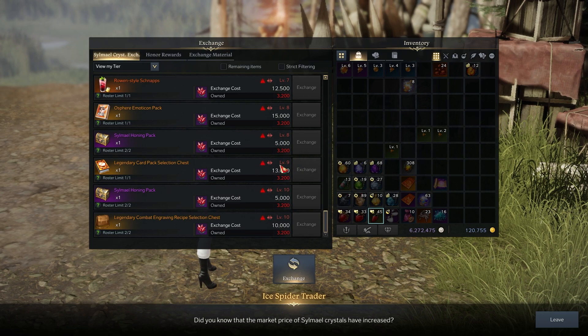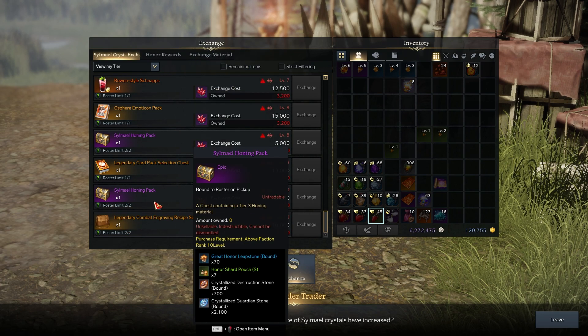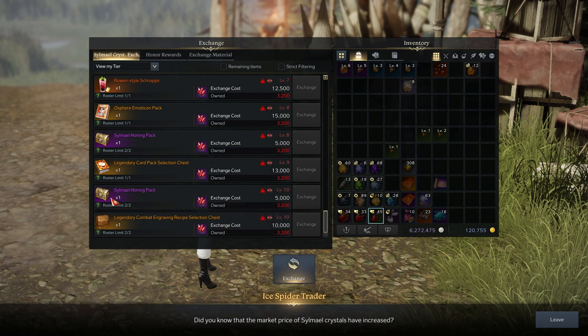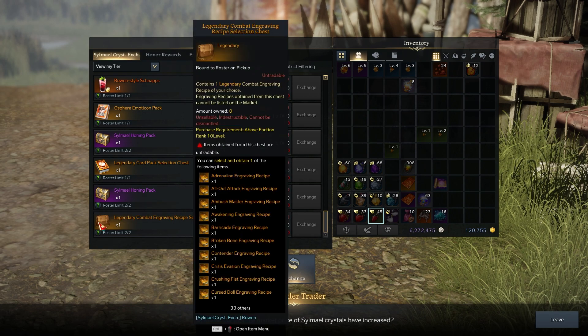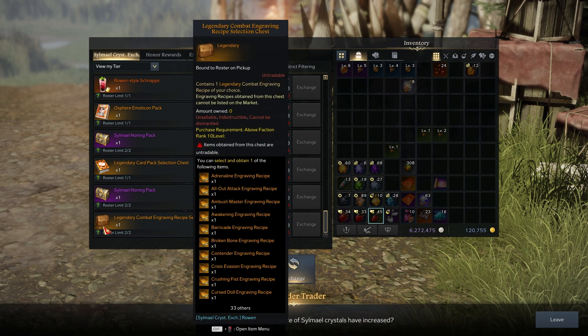At level 9 there's a Legendary Card Selection for 13,000 crystals. Getting to 13,000 crystals wouldn't be that hard if you participate in the event that happens every day or two. At level 10 you get another two packs, and lastly two more Legendary Selections — so in total from this shop alone you get three Legendary Selection books, which is really good.